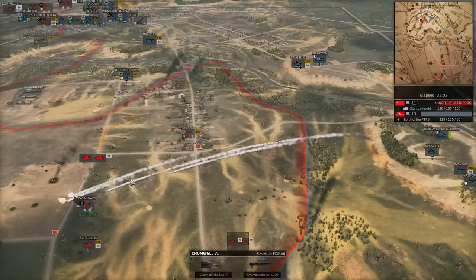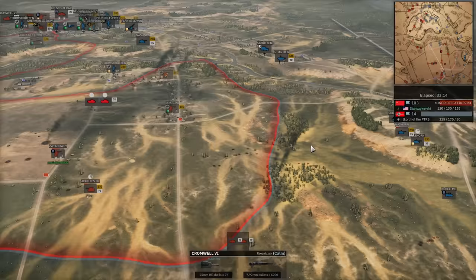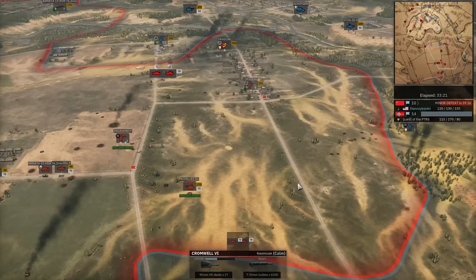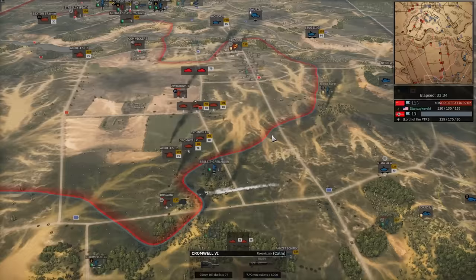Nebelwerfer was going for the Cromwell 6s, but those are already zipping away. Poor Recon Infantry gets caught up. Achilles going for the Nebelwerfer, but Nazhorns on the hill are going to stop it. Both miss, but there's a second Nazhorn that actually lands a hit. Will the Achilles get out of range in time? No, it does not — nice kill. Stan might be running out of Cromwell 6s — he only has six of those. These might be the last two, maybe one more. Just guesstimating. Stug 3 finding a side shot on the Cromwell 5, but now there is a 17-pounder in.